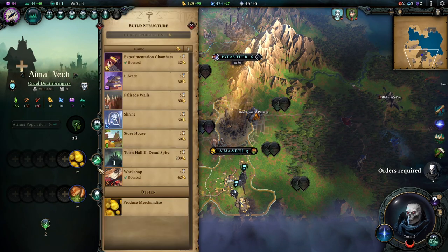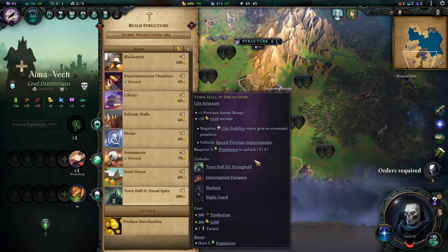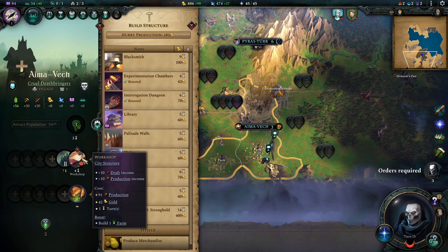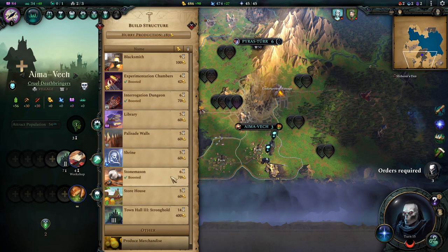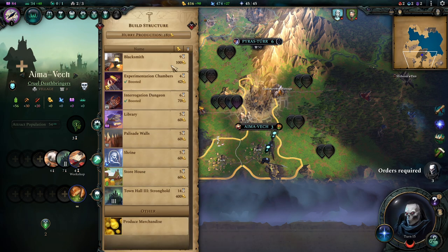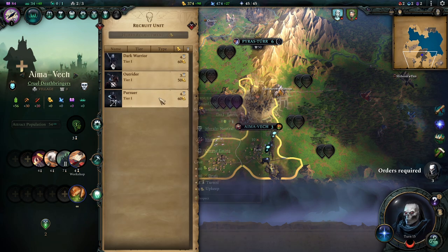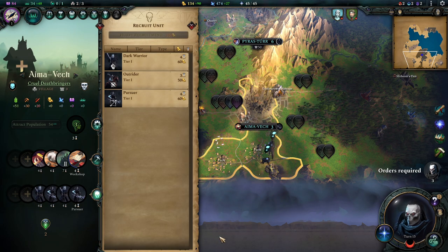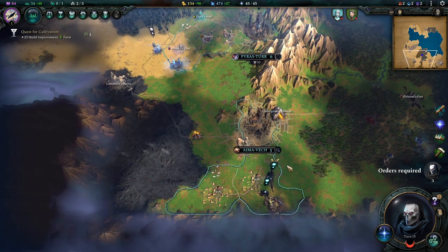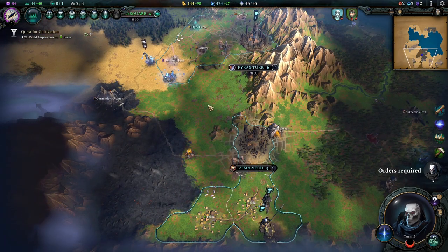Let's set up the build queue. Due to using Imperium to boost to Population 3, I've already ticked off the box needed to build the Tier 2 Town Hall. We're going to build a Workshop, the Town Hall, and a Stonemason for a really high production income. We're also recruiting some troops - I always follow a philosophy: I'd rather spend my money instead of sitting on it.